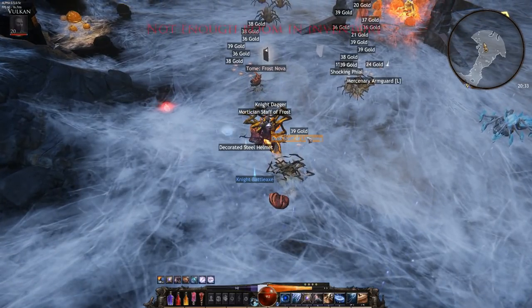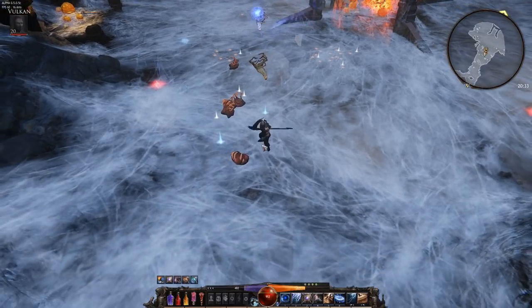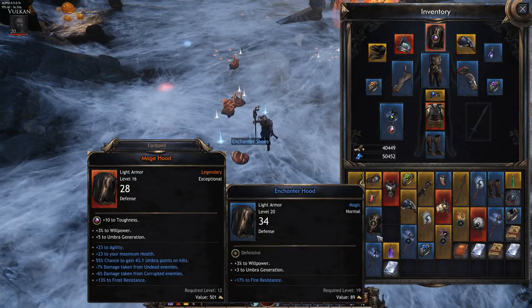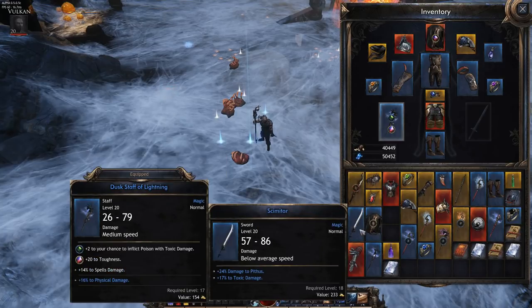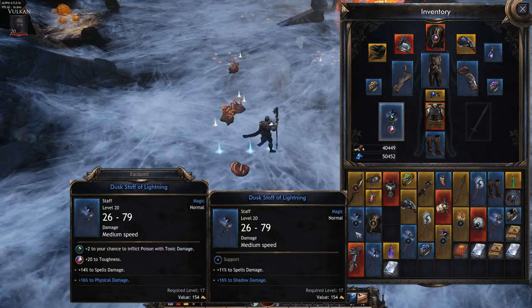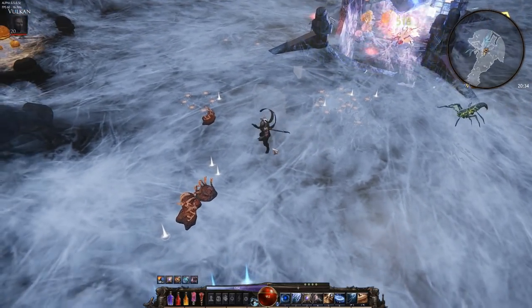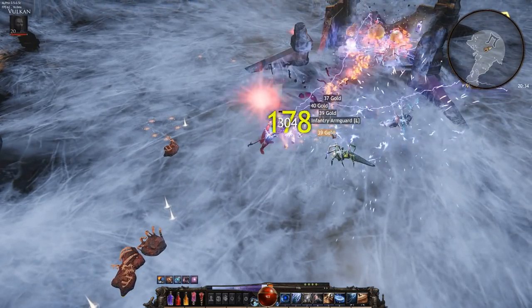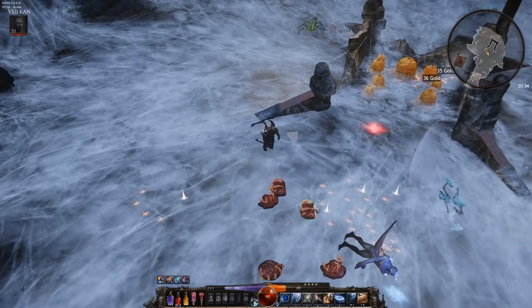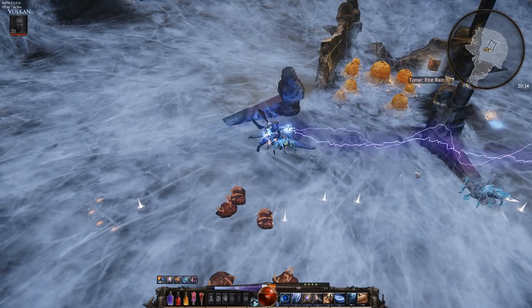To everyone who said 'Vulcan, you've got to try this' — fantastic call out. I was working on gathering gear to actually do it, and it has been an absolute blast. The ghoul with umbral and sacred protection was no problem after popping cooldowns.